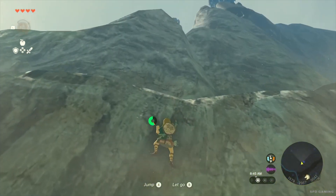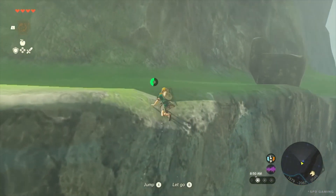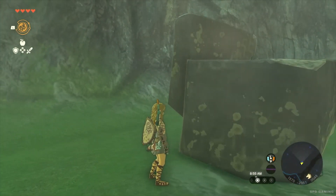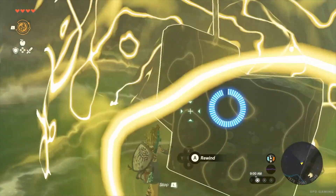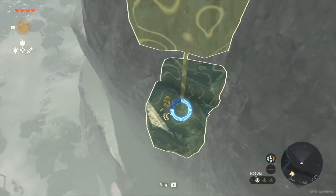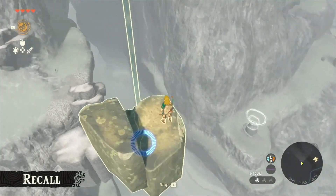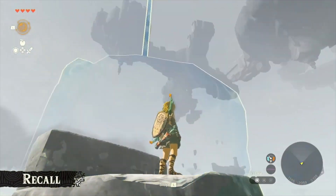We're almost at the spot where the object fell. Here it is. Let's use one of Link's new abilities. If you do this on the rock that just fell — look, it started rising! This power is known as Recall, which rewinds an object's movement. Since I just used Recall on the fallen rock, I can now rise into the sky.